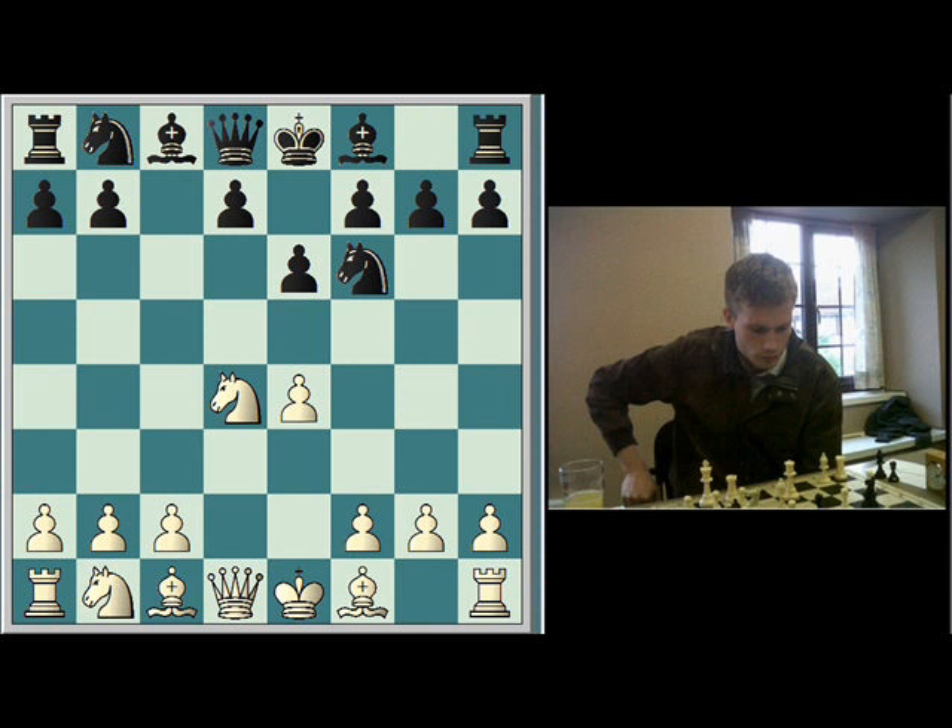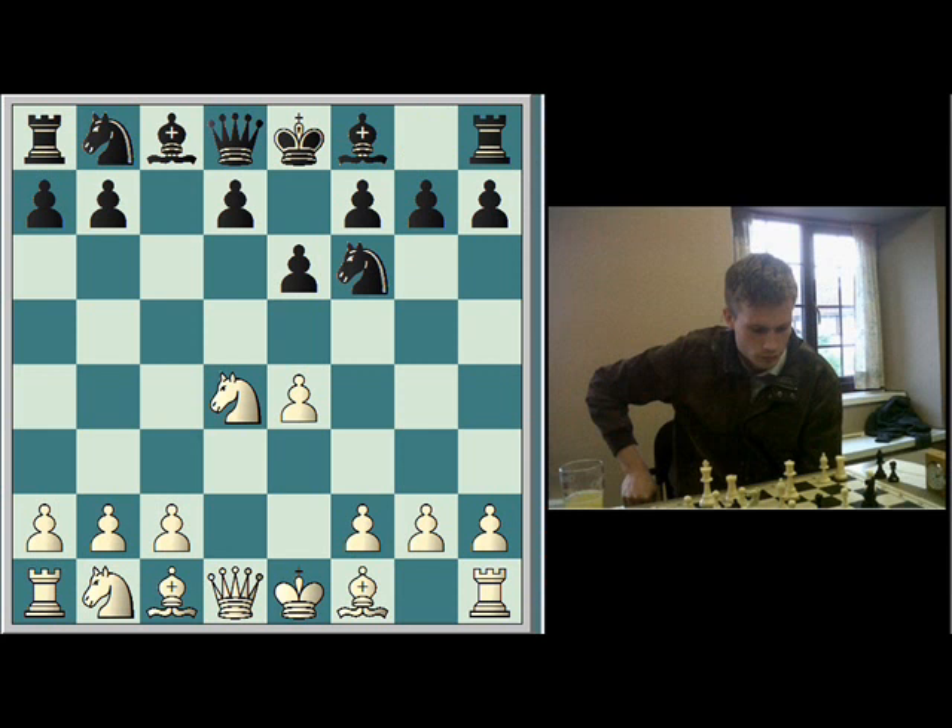Tyson's played Nf6. I was expecting that. The normal thing here is Nc3, but I know what he's going to play against that, so I'm reluctant to play the usual lines. I could also consider F3. But I'm taking a long time making this decision. I'm very keen on mixing it up, playing something that he doesn't recognize, just to get him to spend a bit more time on his moves. I'm going to try something a little bit wild. Bishop G5.